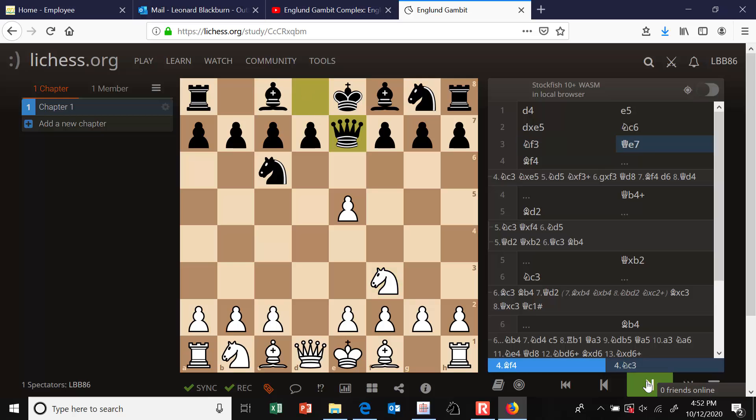The main line continues queen to e7, attacking the e-pawn again. This already looks like a suspicious opening because black is developing their queen too early and blocking the diagonal for the dark-squared bishop. The main line continues bishop to f4, developing another piece and protecting e5. But I want to mention an alternative that I saw Grandmaster Ben Feingold play — knight to c3 instead of bishop to f4. Looking at the database on Lichess, a lot of strong players including masters agree with him.